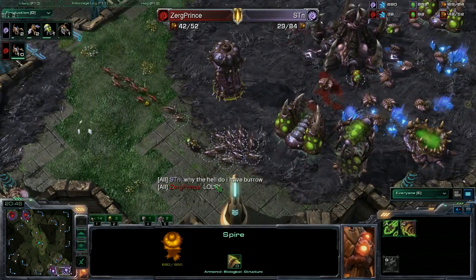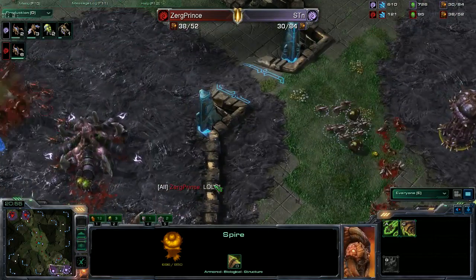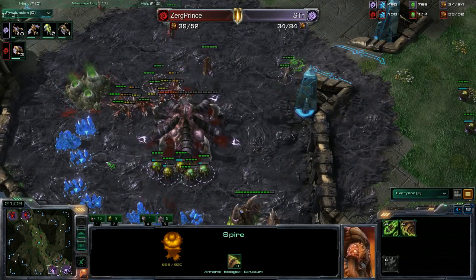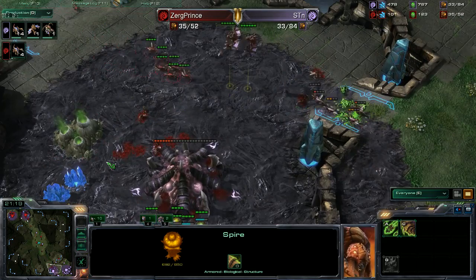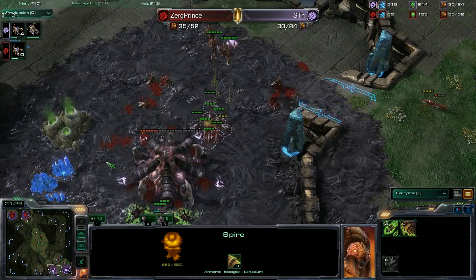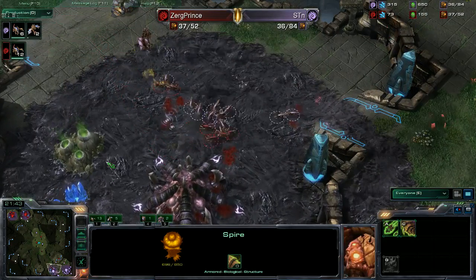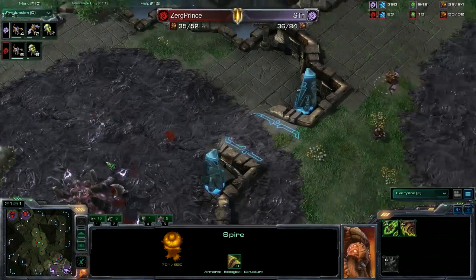There is no larva available for STN — not a larva to be had. Now there is — they all just popped out. He's getting Mutalisks, he'll have air superiority, but he's going to lose his second hatch. These two Mutalisks have to save the day. If I were him I'd get plus-one flyer attacks right now since he has no larva at all. Workers 15 to 19 — for the first time in this game STN is lower on worker count. But he knows he has better tech so he'll be able to defend eventually — maybe that's because he's lost 51 drones so far.